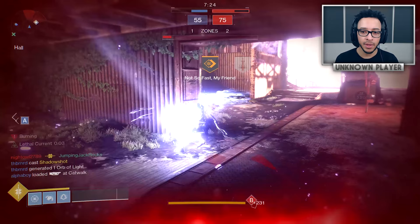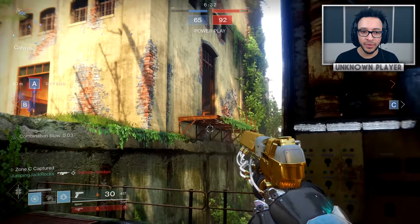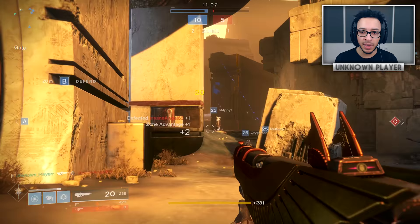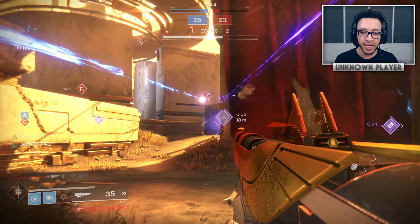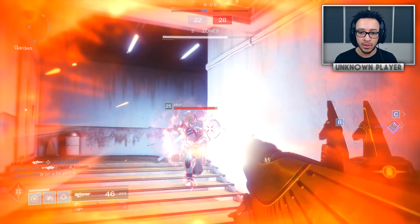A lot of people say the spawns are really bad, but in my experience — and I was the first to say spawns in Rumble were bad — the spawns here haven't been too bad. I've been spawn killed, but not that often. There's a tractor cannon squad out here — I haven't seen that in ages — and everyone seems to have heavy. One of the biggest reasons 6v6 is so much better for Destiny 2 than 4v4 is the feel of the map with more players.